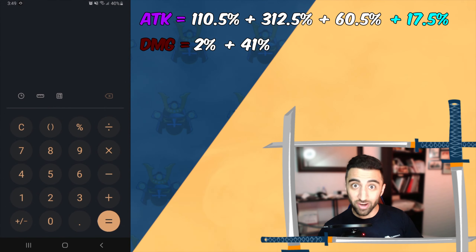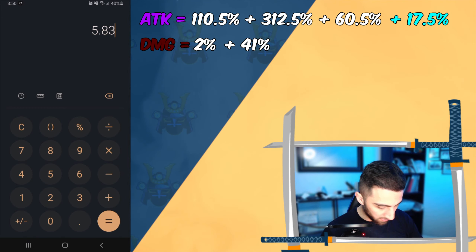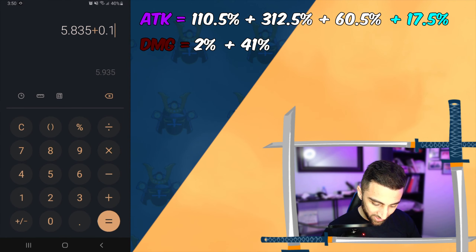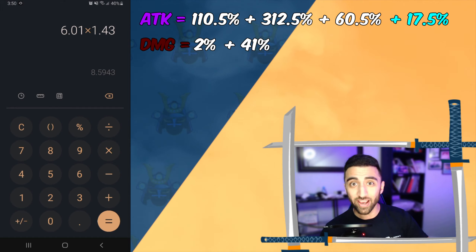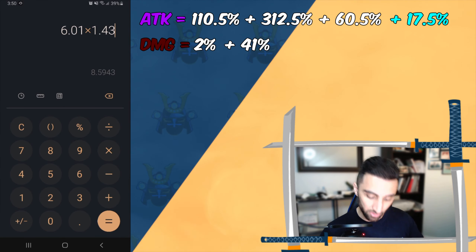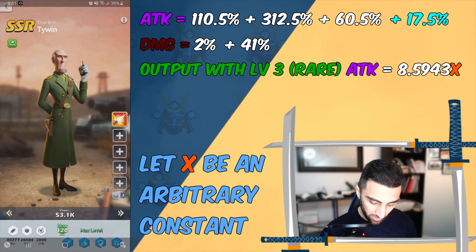Suppose we equip a level 3 rare ATK skill into our skill slot. Our base ATK multiplier of 5.835 gets an additional 0.175, giving us a total ATK multiplier of 6.01. Multiplying by the existing DMG multiplier of 1.43 — which we haven't modified since the level 3 rare ATK skill only affects ATK — gives us a total output of 8.5943.